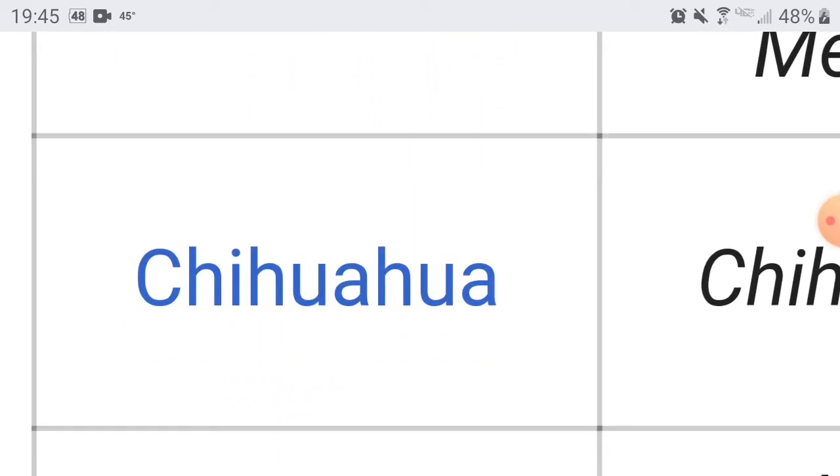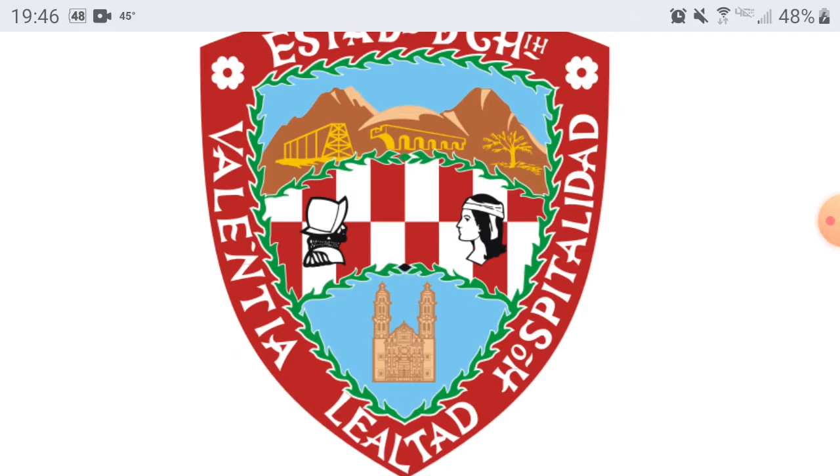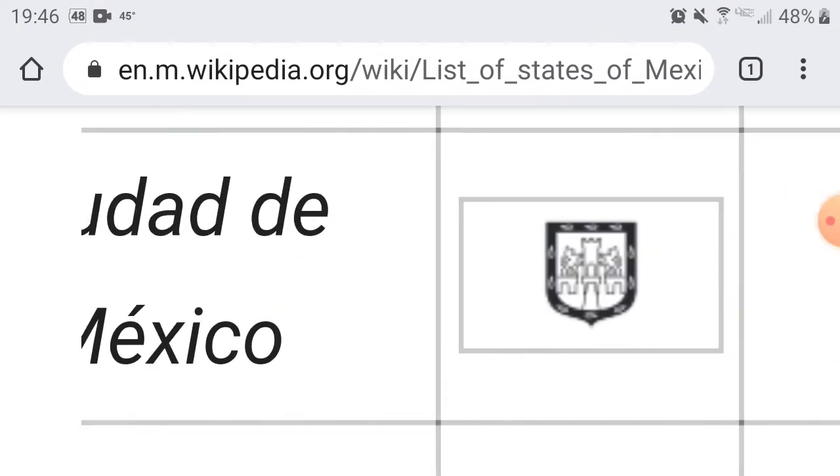Yes, there is actually a state called Chihuahua. Before anyone panics — those cute little short furry friends of ours called Chihuahuas come from this area. I'm not sure if the dog was called Chihuahua first or if this place was called Chihuahua after them. I imagine this place was just called Chihuahua first and then the dog got named after the area. The capital is also Chihuahua. Their flag doesn't have a Chihuahua on it, but I like the little checkered design. You guys are going to get a 6.